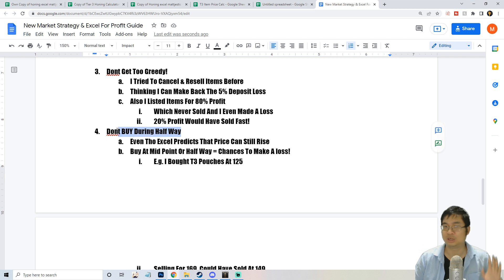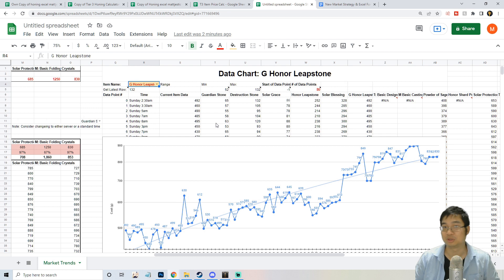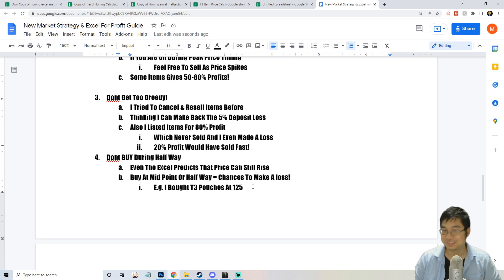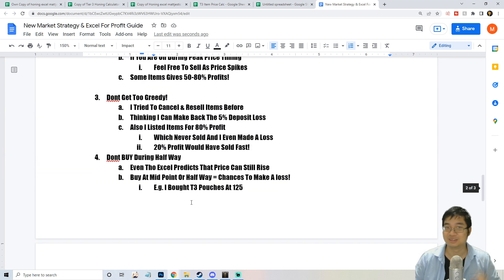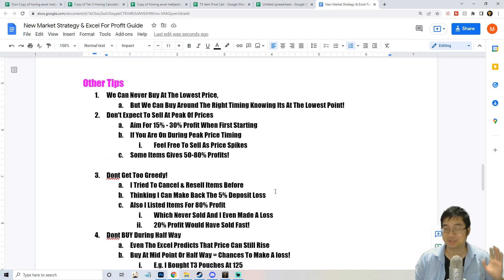Also, try not to trade halfway through the price interval. After Friday 5 a.m. and after Tuesday 5 a.m., you should stop buying and start considering selling. Those are the windows: stop buying, start selling. I made a mistake buying Tier 3 pouches at 125 gold hoping to sell for 169, but they were selling for 149 and I didn't take it. Later they never sold and I had to sell for 88 gold — a 30,000 gold loss. I was buying after Tuesday 5 a.m. when the price was already too high.